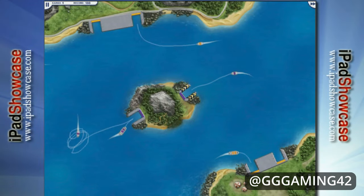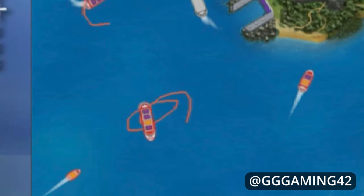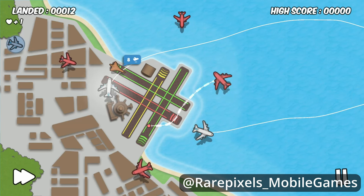I miss Harbormaster since, sadly, it isn't on the App Store anymore. The core mechanic in Harbormaster is tapping and dragging to create paths for ships. You want to get them to docks and avoid crashes with one another. Once ships are finished unloading, you tap and drag them again to make them leave the map. If they collide, you lose. It's a fun concept, but there are weirdly few similar games. The closest one I can find is Planes Control. This is a good game, but doesn't quite capture the magic of Harbormaster for me.